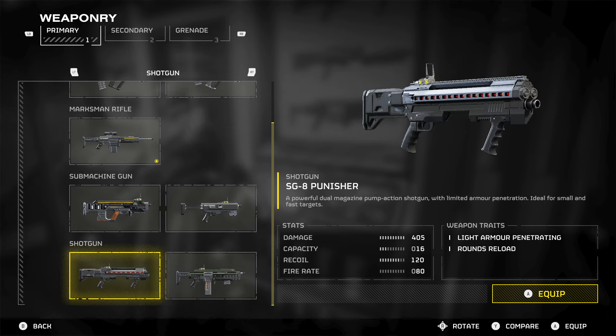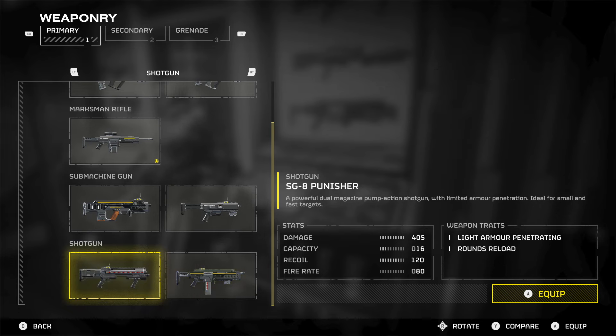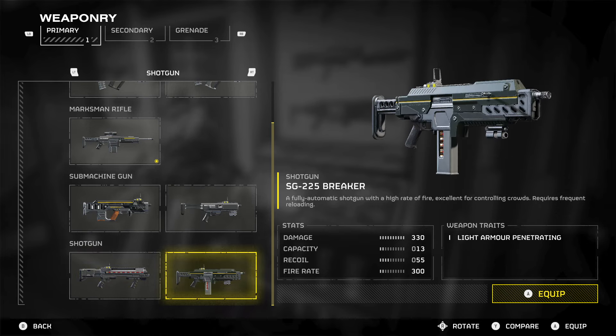In terms of the two shotguns — the SG-8 Punisher and the SG-225 Breaker — I personally prefer the Breaker because it's fully automatic. I like being able to plow rounds into enemies and get the job done. It's excellent for controlling crowds, but it's only got a 13-round capacity, so it does require really frequent reloading. The fire rate is 80 for the Punisher and 300 for the Breaker, so you go through rounds really quickly.